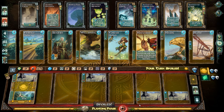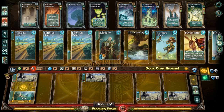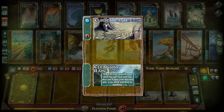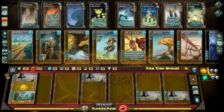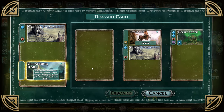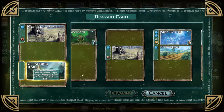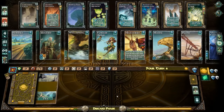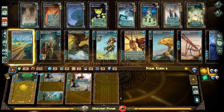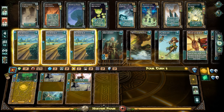With six mana to spend I was very tempted to buy a card, but I accidentally triggered spoil — and I didn't realize my turn was already over from that. That cost me. Now I have two mana to work with.